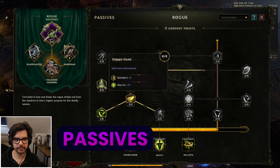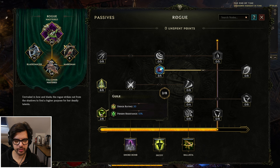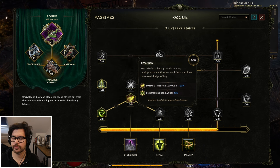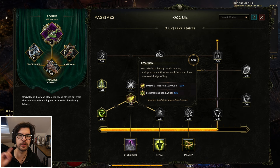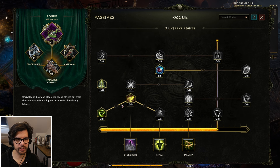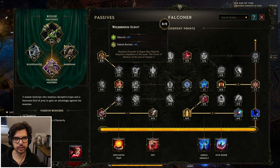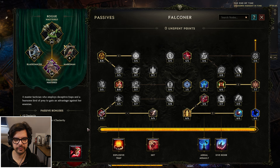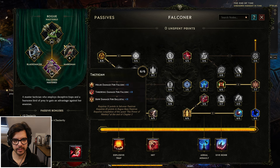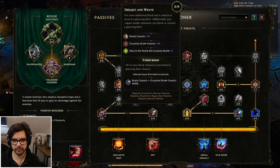On the passives we're going dex and health here — get a little bit of dodge because we need two points to get to 20. We get evasion, which is really good. Because we're so mobile and have passive damage, we can run around while the bird does damage, so you want evasion: you take less damage while moving. Dodge and parry for glancing blows is the main thing here because we do want a glancing blow cap. Going into Falconer, take health here, and get some life. Five points here for falcon ballistic crit — dex is always good.